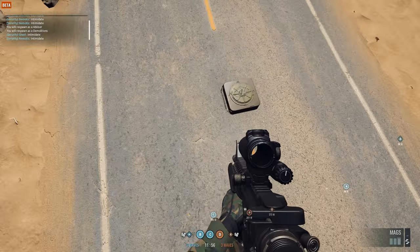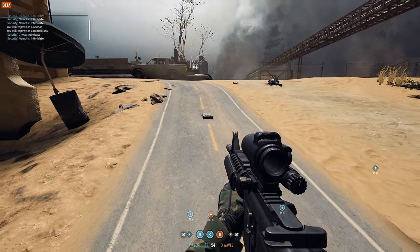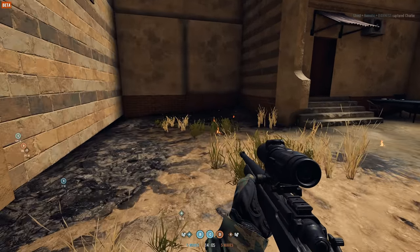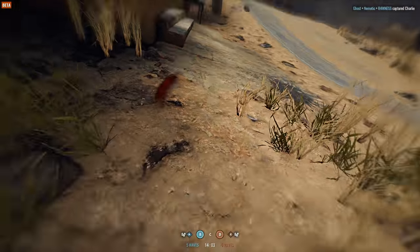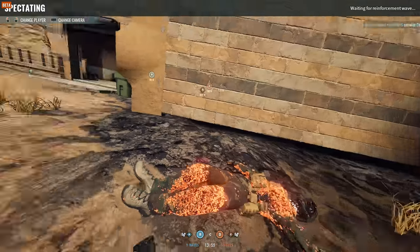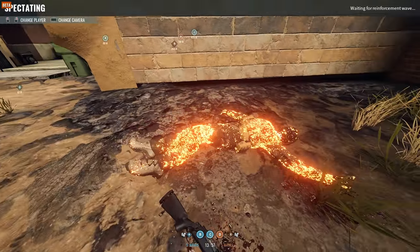Mines can be planted on the road to stop enemies from driving over it, and they can be shot to prematurely detonate them. Incendiary grenades can be thrown into rooms to flush out the enemy, or you can block off a certain part of the map for a short period of time. Even if the fire disappears, the remaining heat is still very lethal.